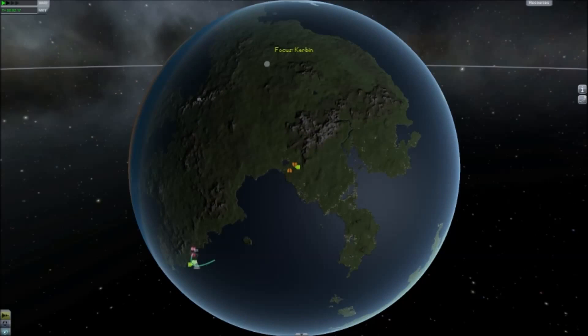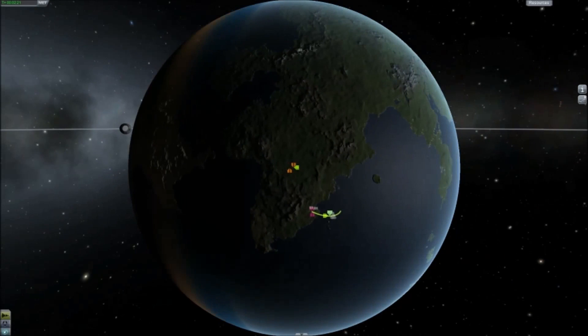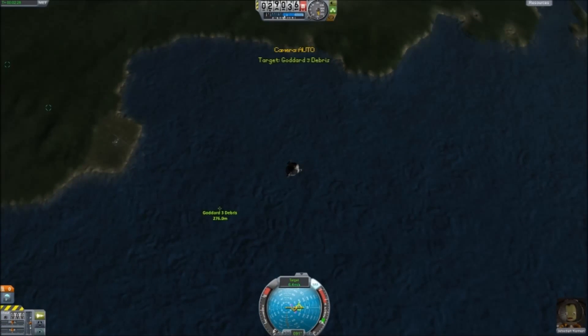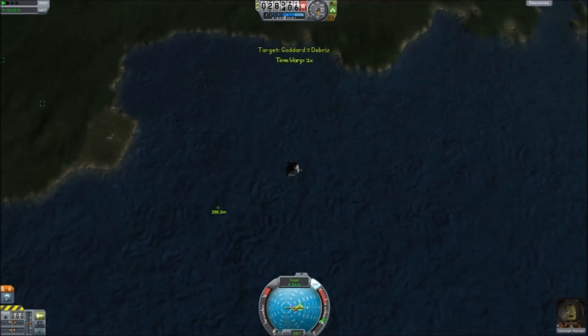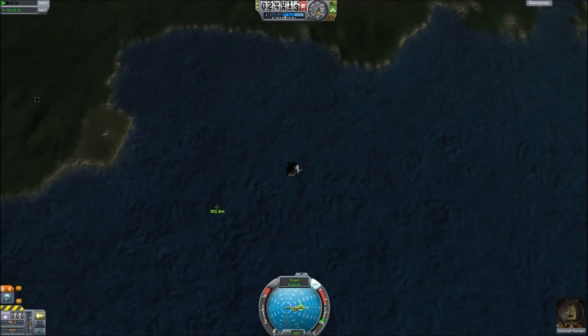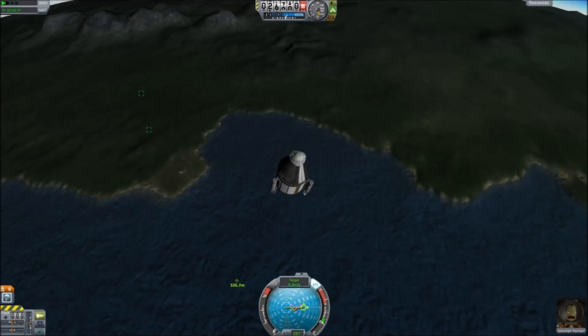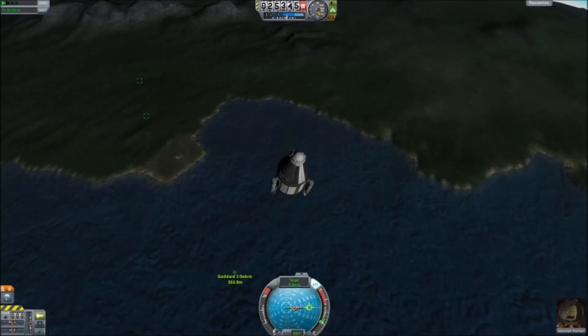That's gonna be node 3. Dang it — it might be unsalvageable. I'm gonna deploy our parachute. Is this not gonna deploy? Are we in trouble?